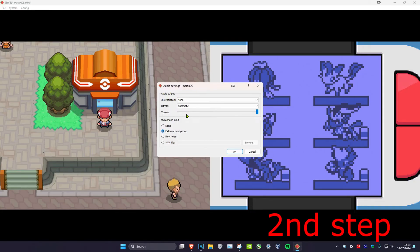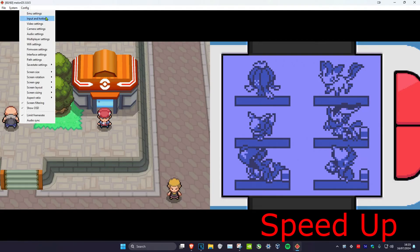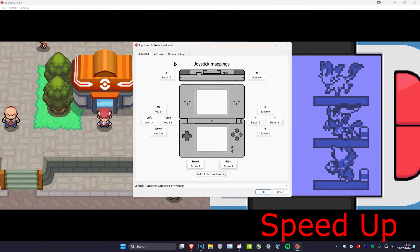You can fiddle around with the audio settings, but I think the default should be fine. Now, to speed up your game, click on Config, then click on Input and Hotkeys.